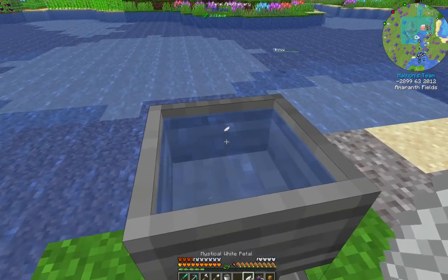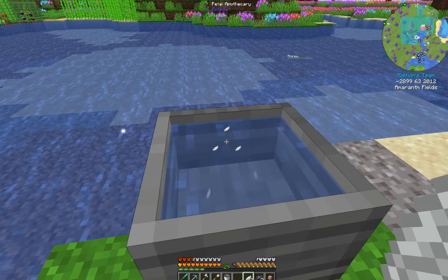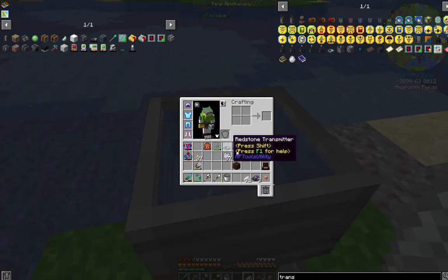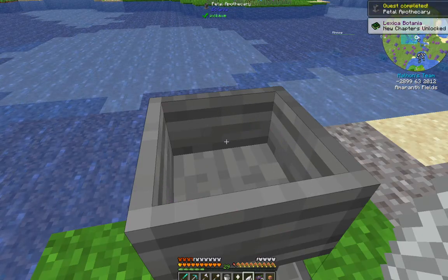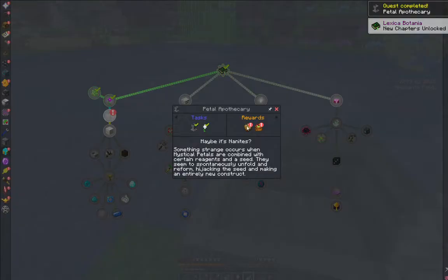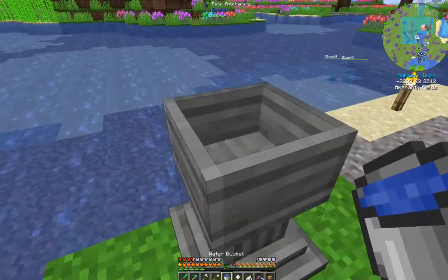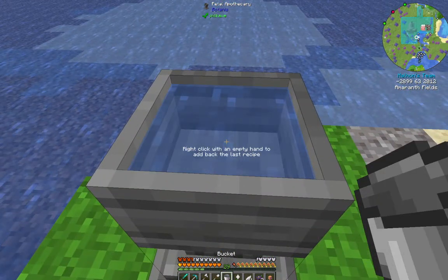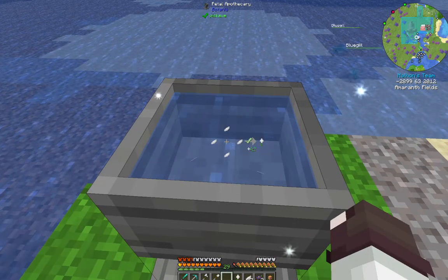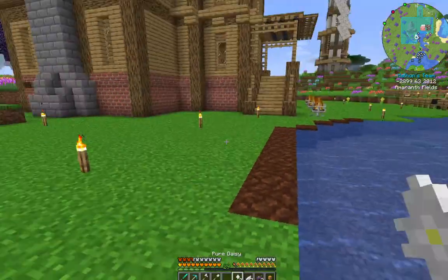So I press Q while moused over the petals — it drops them into the Petal Apothecary. It shows: petal plus seed equals Pure Daisy. So if I drop a seed in — ta-da, Pure Daisy! And I wanted to make another one. So right-click with an empty hand to use the last recipe — it puts all four petals in, and then I just drop the seed in. Ta-da — two Pure Daisies. Pretty awesome. We'll be using that Petal Apothecary in a minute.